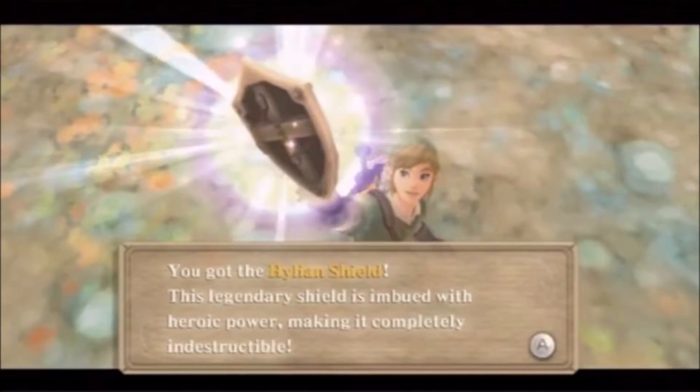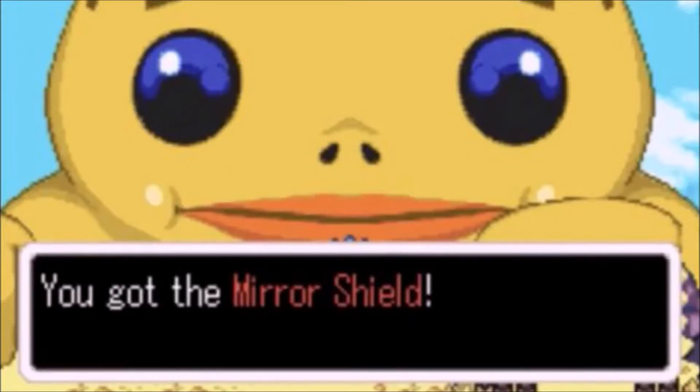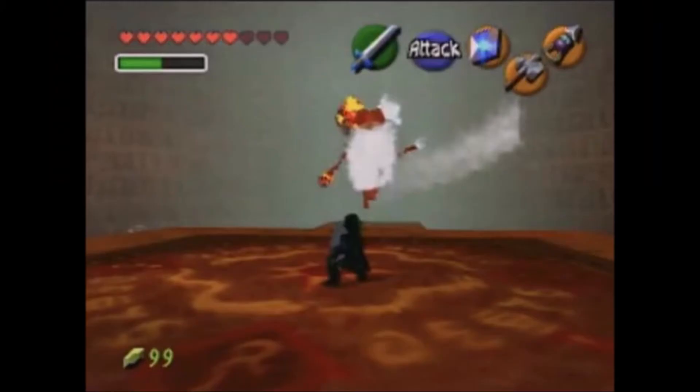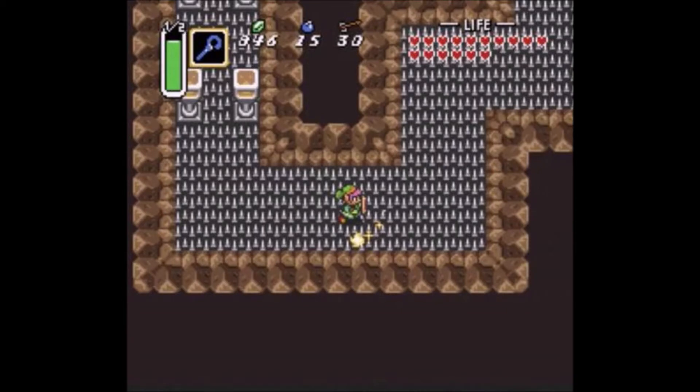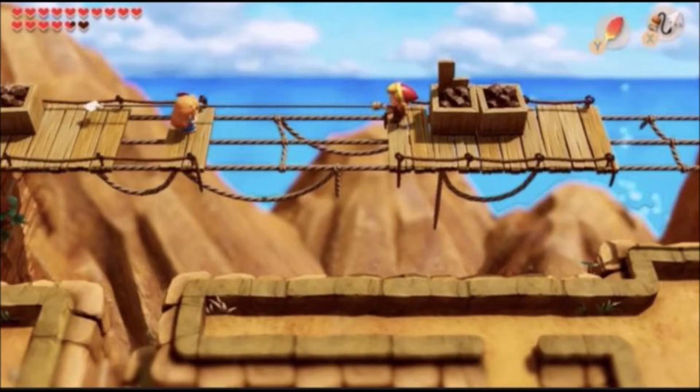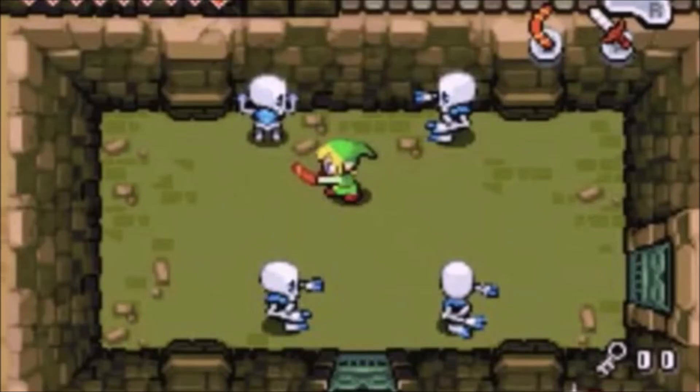Link comes equipped with his Hylian Shield, which is indestructible. All of Link's shields can reflect back projectiles. He also has his mirror shield which can store elemental attacks and blast them back out. He has his sacred shield which deflects fire, electric, and cursed attacks. He also has his Cane of Byrna which gives Link a magical shield at the cost of draining his magic. Link also has his hookshot and longshot to get to places or tag foes from a distance. He has slingshots that shoot seeds which stun the opponent, Deku nuts that act like flashbangs and stun nearby foes, and his trusty boomerang which stuns foes upon impact.